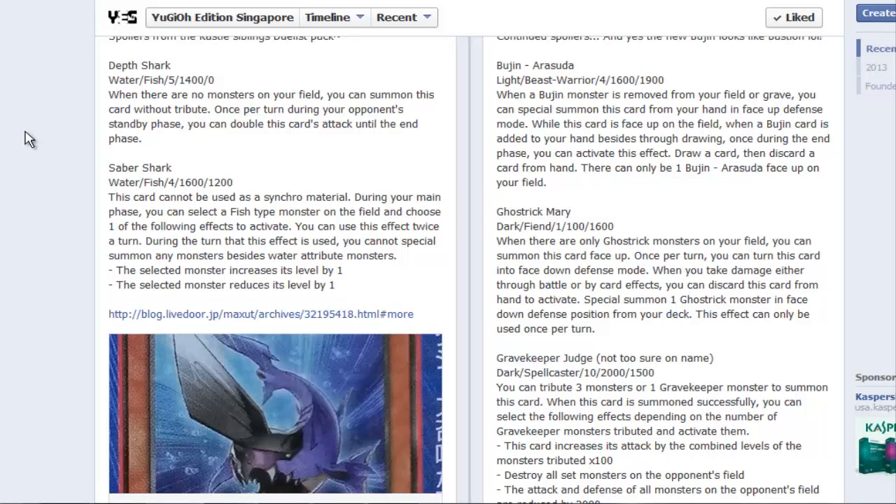Saber Shark cannot be used as single material. During your main phase you can select a fish-type monster and choose one of the following effects, and you can use the effect up to twice per turn: increase its level or decrease its level.